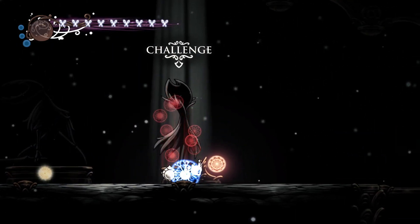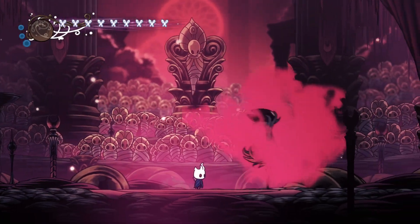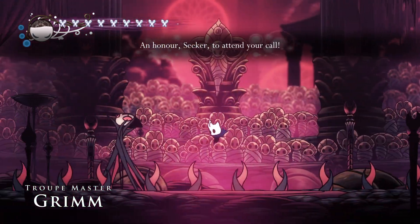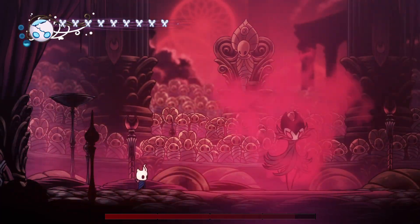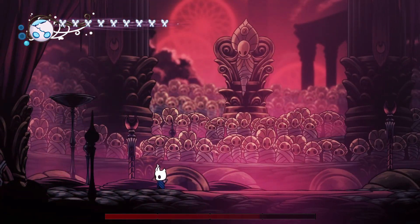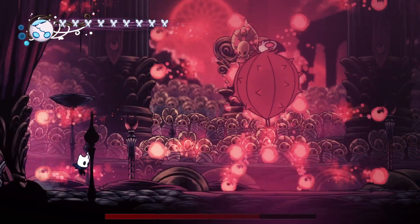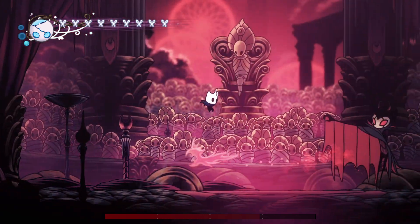Troupe Master Grimm — non-radiant. When he spawns you can get like two Dream Nails in to get some extra soul at the start. When this attack happens just stay in one place and then hit him. Pogo off him and hit him on the side. When this attack happens just jump above the fireball. Before he teleports away you can do that, which I was not able to do.